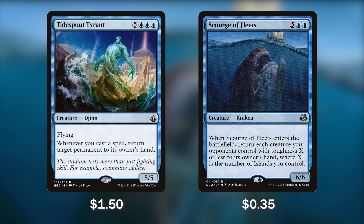Next up, we have 2 monster creatures with monster effects: Tidespout Tyrant and Scourge of Fleets. Tidespout Tyrant for 8 mana has flying and says whenever we cast a spell — it doesn't even have to resolve — we return a target permanent to its owner's hand. This can be lands, so we can start bouncing all of our opponents' lands, and if we storm off and cast enough spells, our opponents will be landless and we just win the game. Scourge of Fleets for 7 mana gives us a 6/6 Kraken body that says whenever it enters the battlefield, return each creature opponents control with toughness X or less to their hand, where X is the number of islands we control. Since this deck runs almost entirely islands, whenever Scourge hits the field, we're going to be bouncing everything back to our opponents' hands.